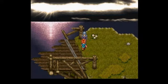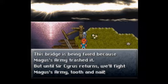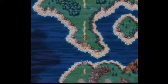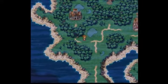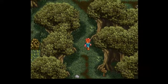So that's the Zenan bridge - we'll check that out later. There's a cathedral right here but we're not gonna check that out until later. Let's head into the woods, or the Guardia Forest as it's so impromptly called.